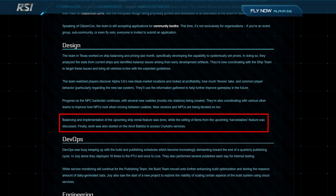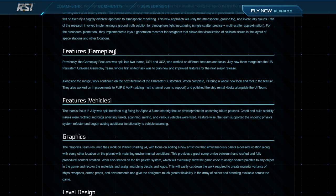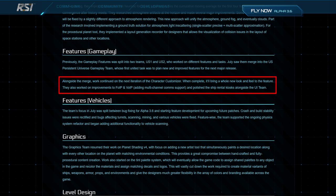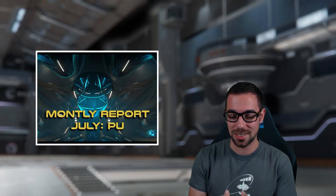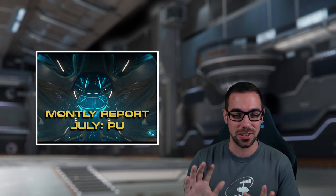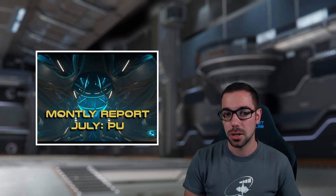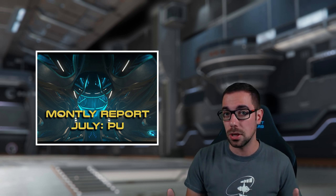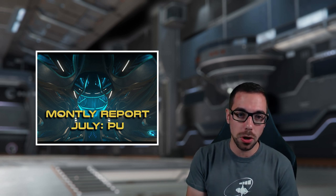There was also a discussion — specifically a discussion, not any major work — on how harvestable entities will be sold after you've grabbed them and brought them back to a location. Under gameplay features, work was ongoing for the new character customizer, which should be a massive change, as well as polish to the ship rental kiosks. We now have cargo kiosks, mining kiosks, ship purchasing kiosks, ship spawn kiosks — there are a lot of them. I wonder when these will all be implemented together, probably in line with the building blocks implementation we discussed a few weeks ago.